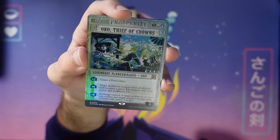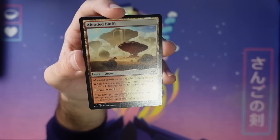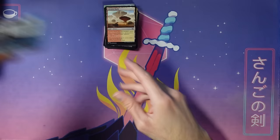Here's one of the desert lands that show up in the land slot sometimes — they just ping your opponents. They're the opposite of gain lands, which once again contributes to this being a more aggressive format. They're deserts too. That Oko is a nice, nice pull right there.